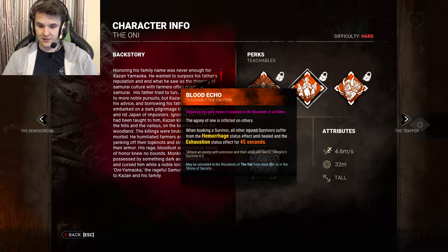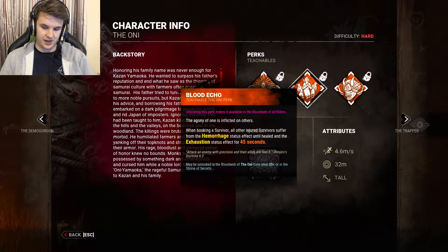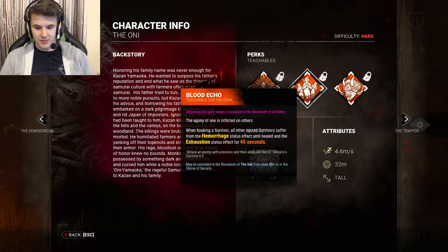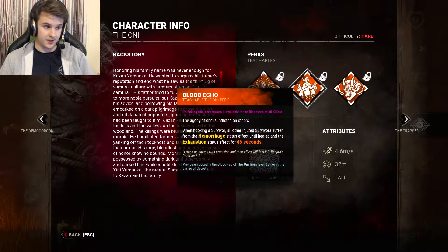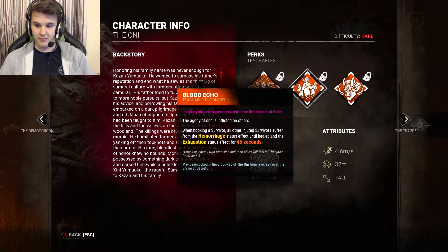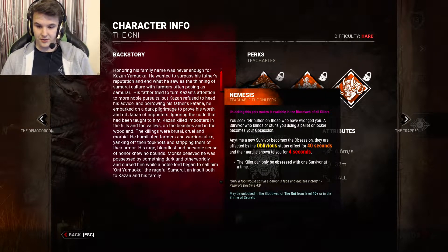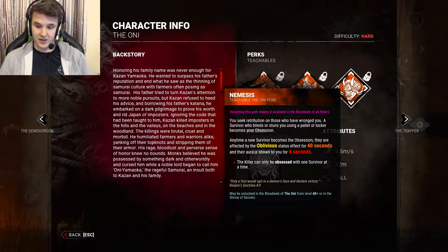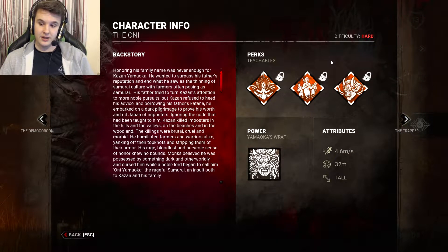Then we have Blood Echo: when hooking a survivor, all other injured survivors suffer from the hemorrhage status effect until healed and the exhaustion status effect for 45 seconds. I can see it being quite good with Sloppy Butcher and Thanatophobia — keeping people injured and exhausted. Then Nemesis: a survivor who blinds or stuns you becomes your obsession, and each time a new survivor becomes the obsession they suffer the oblivious status effect for 40 seconds and their aura is revealed to you for four seconds. These killer perks don't seem amazing overall.